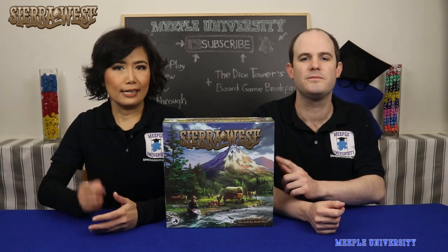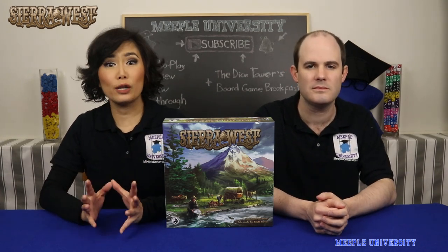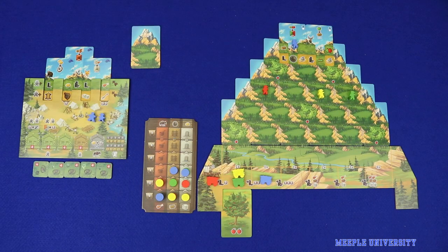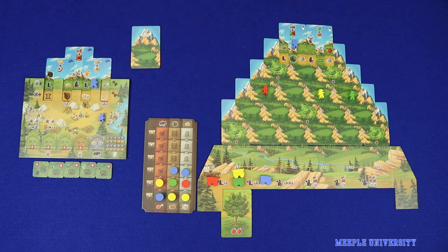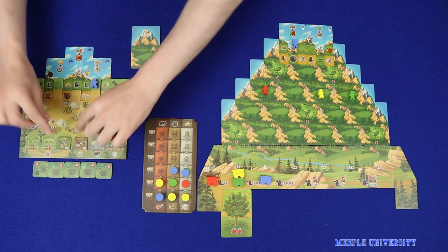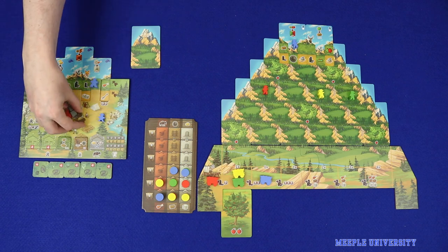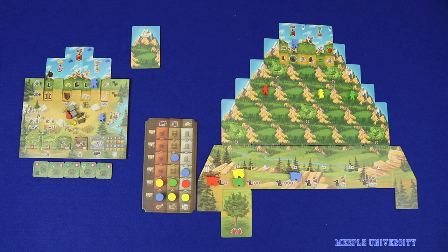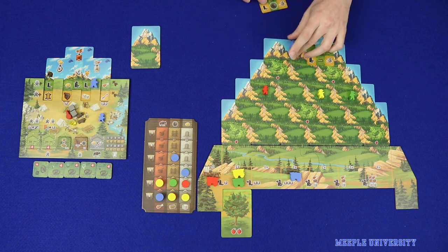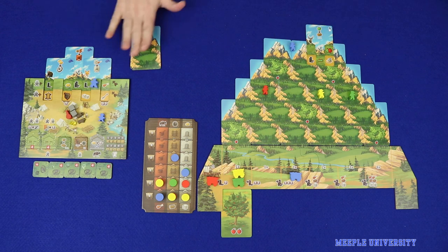Now let's get to the rules of Sierra West, designed by Johnny Pack Canteen and published by Bought and Dies. In Sierra West, players play the role of pioneers heading west to California trying to make their fortune. On each round, the players' two pioneers will head out around the board taking actions based on the cards in the players' hands and the cabins that those players build. Through the game, players will be collecting resources, advancing on tracks, moving their wagons and mining new cards from the mountain to gain access to new and better actions.